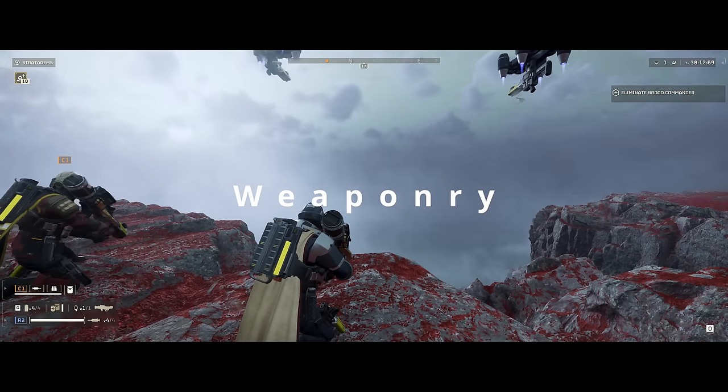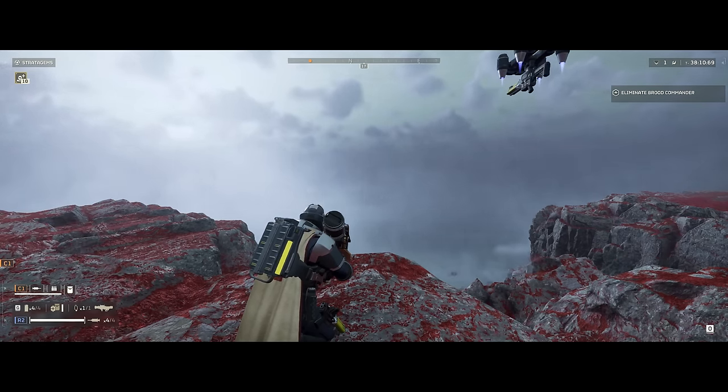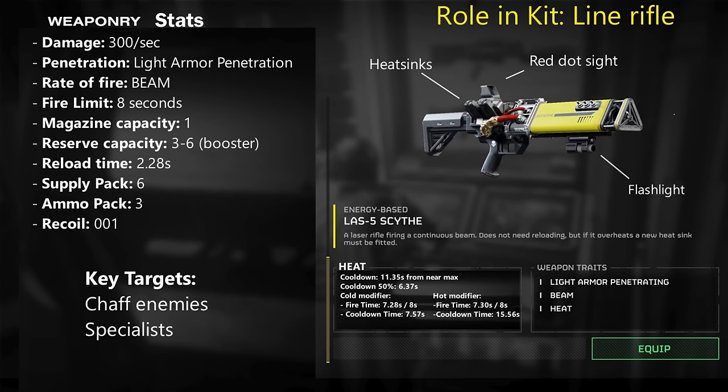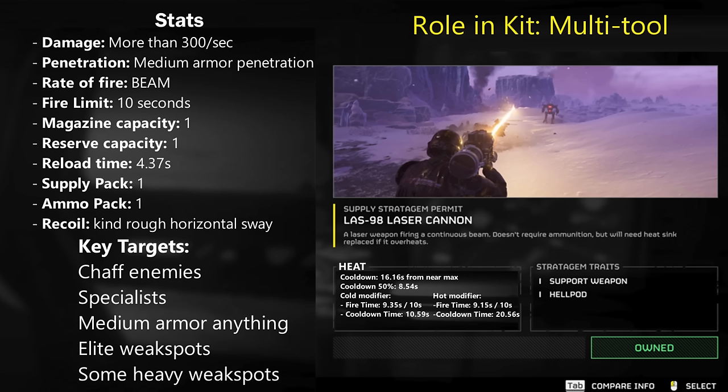Pleasantries out of the way, let's jump into the nitty-gritty details. On screen I'm displaying the weapons card for the series of weapons I'll be talking about today — there are five. To save time, I won't go through each basic detail like I normally do, since that was taking about 20 to 30 minutes. Pause your video, take a screenshot if you want that data on hand, and I'll only reference the important bits.